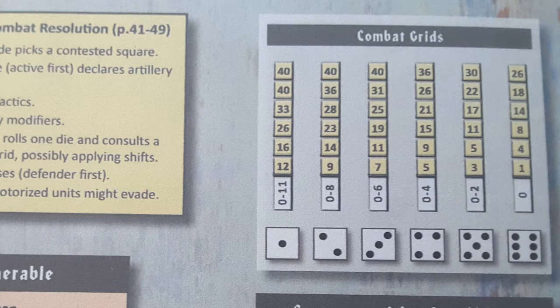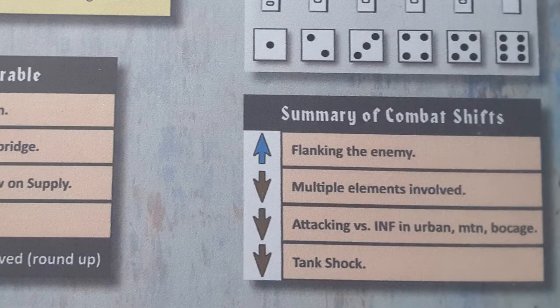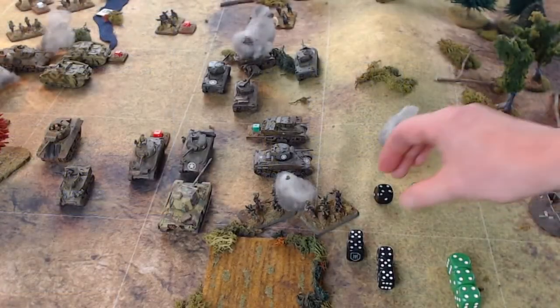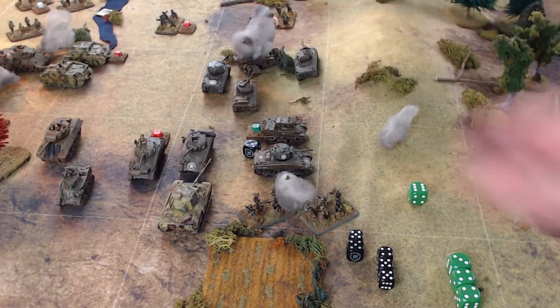Count all the yellow boxes — that's the number of hits scored. There are four of them. Now we check the summary of combat shifts for modifiers. None of the standard modifiers — tank shock, attacking infantry in urban terrain — apply here. However, the Germans' Armored Assault tactic does give them a shift up, so the 21 jumps up to 26. That makes five hits on the Americans.